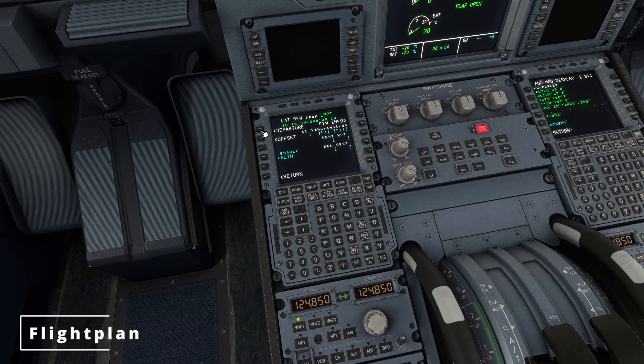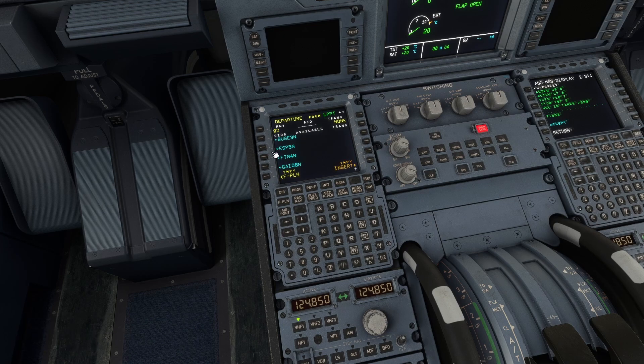We'll move over to the flight plan page. Insert your departure — should be Ganso 8 Sierra for runway 2.0. Here we go — insert, and that should be sorted. Now onto the arrival: we are expecting Leader 1 Papa for runway 2.3, so we'll do a right for 2.3, Leader 1 Papa, arrival, insert. Just check the flight plan for any discontinuities — which we have here — and to clear it up you just hit clear and insert. And that should be it.